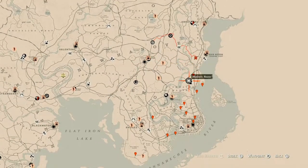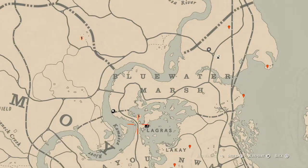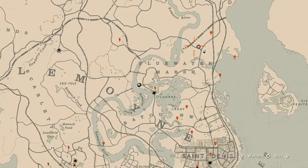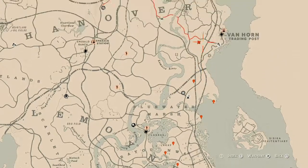Madame Nazar's location is right here by the Elimination Series, right above the words Blue Water Marsh. How I personally get to her is I'll fast travel to La Grasse and just run up and over to her location, or if I have time I'll run from my moonshine shack down to her. She will be here until 1 a.m. Eastern Standard Time, New York time zone.